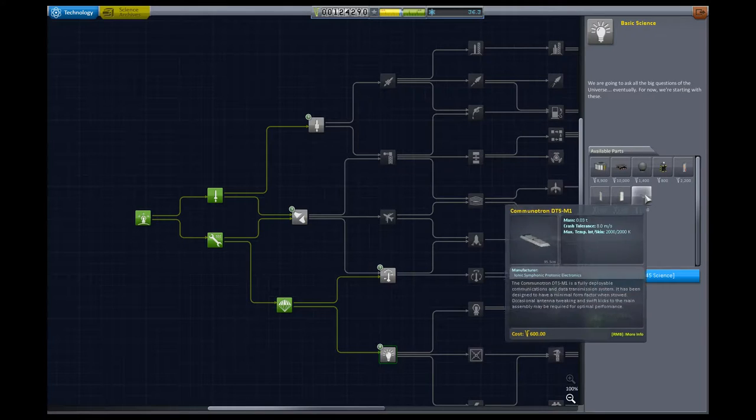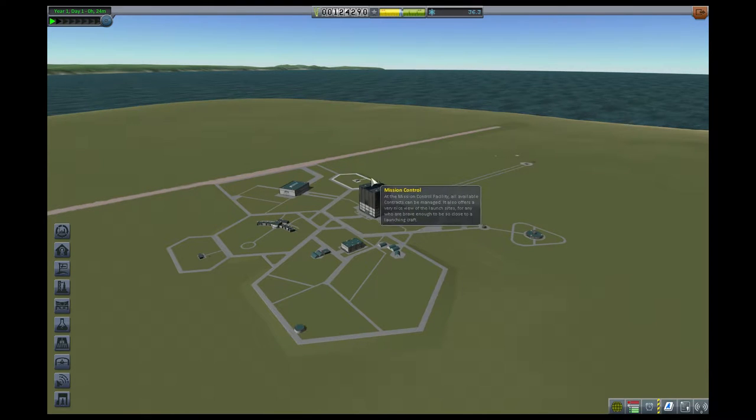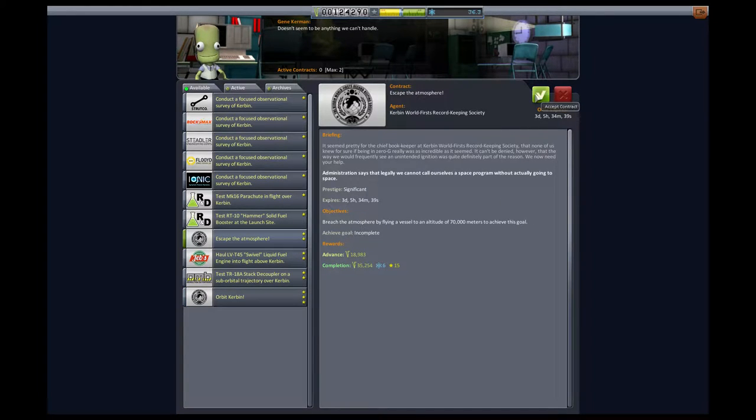We definitely want to get into basic science as soon as we can, because getting more science is what will get us quicker and quicker into the tree. I think we can actually launch into orbit with the equipment we have. In career mode, the fun thing is that you can upgrade these — I have a dirt runway and this rinky-dink little launch pad, tiny buildings and big plots of land. As we go, we'll pay money to upgrade our buildings. Right now we have 30 max parts, and I don't know if that will be enough. To achieve orbit, it's going to take a fair amount of push — I'm going to assume we don't have enough yet, so we're only going to shoot to go up out of the atmosphere.